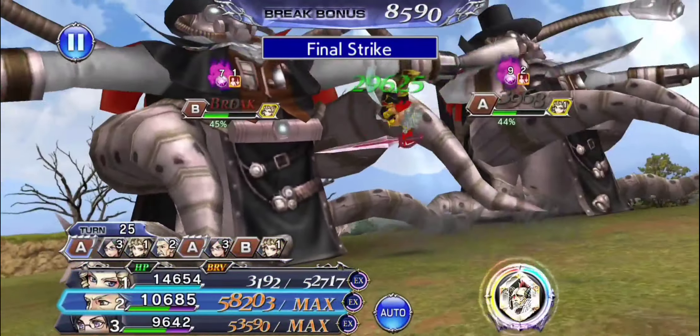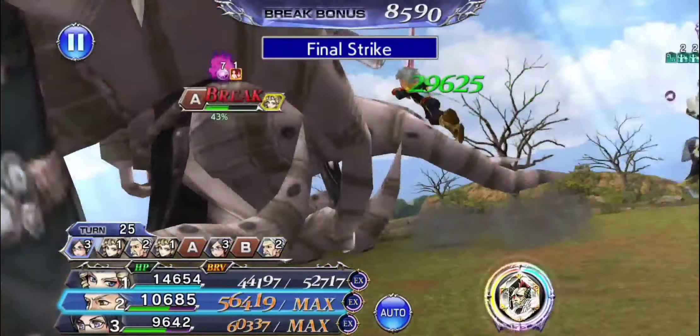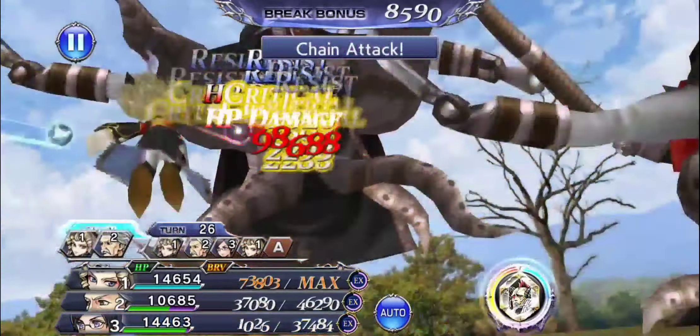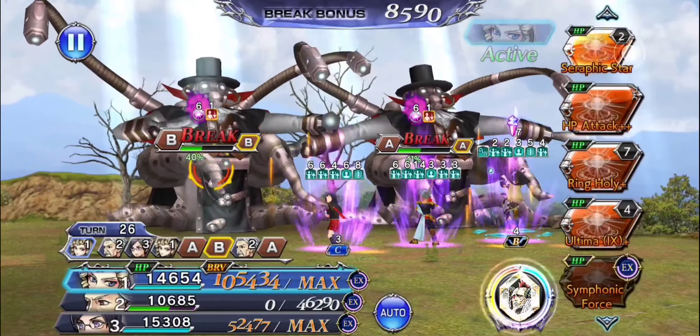The last thing to watch out for is the orb, which can count down real fast during that debuff-immune phase if you're not careful. That's why I brought off-turn damage — I figured that when they went debuff immune, the orb would already be really high because we were hitting them for weakness damage all the time.